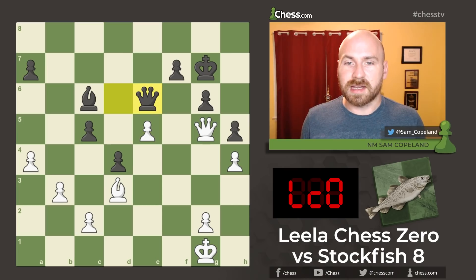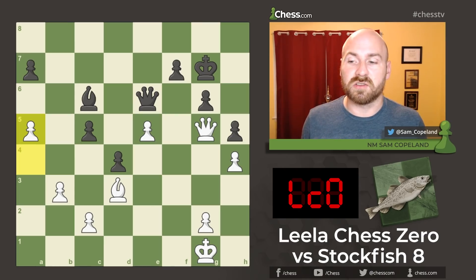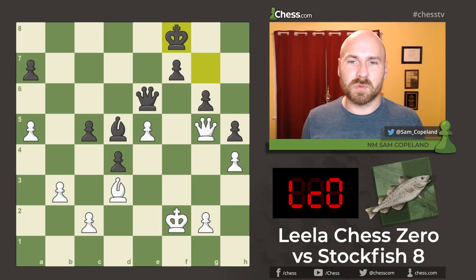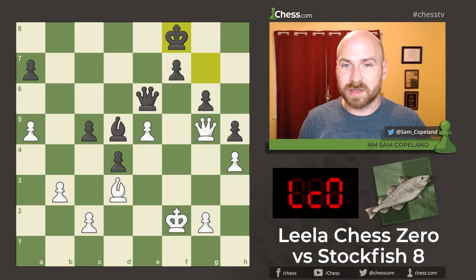Queen to e6, and now pawn to a5, clamping down further — again using those rook pawns to gain space and create some combinational opportunities. Bishop d5, king f2 — the king is ready to encroach. In this position, black is kind of struggling for a move, so king g8, you have to move the king back. This is a great moment to pause your video and try to figure out how you can make progress with the white pieces.